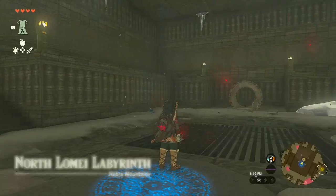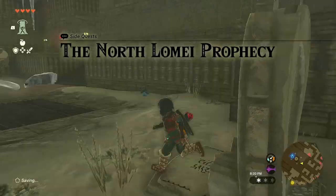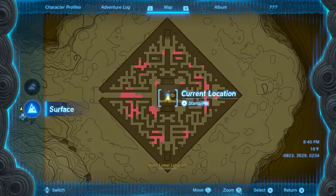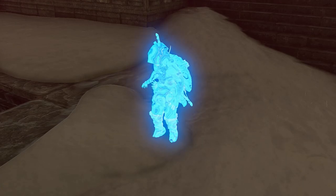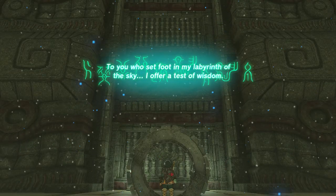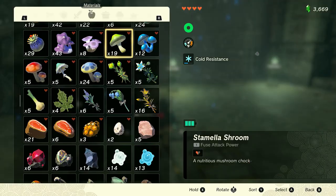Activate the terminal in front of the shrine to activate the maze on the sky. If you wait too long here you will get attacked by gloomy hand-like enemies — avoid them and travel to the North Lome sky island shrine that we just activated earlier. After arriving at the sky North Lome Labyrinth island, activate the terminal to start the maze. Activate the quest from the adventure log so the terminals are marked on your map.